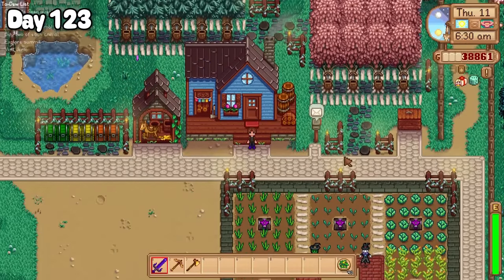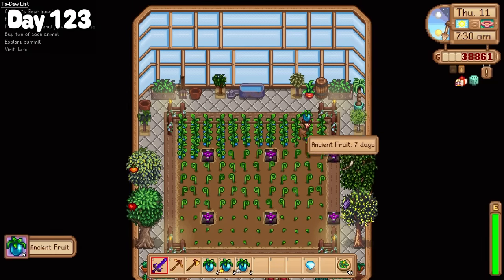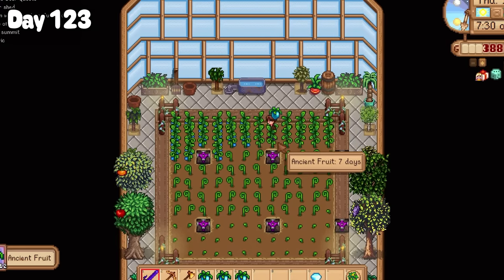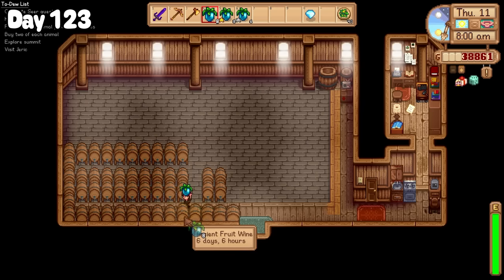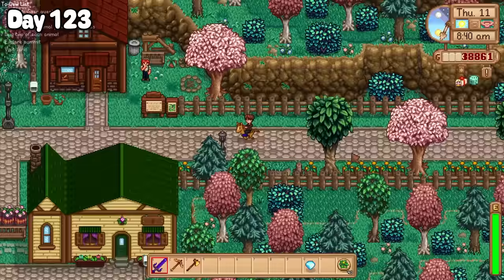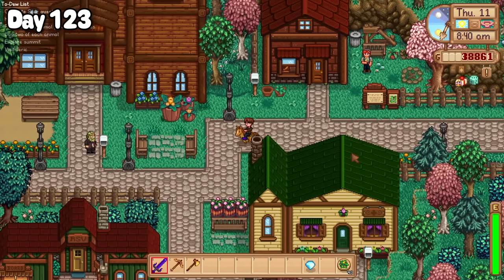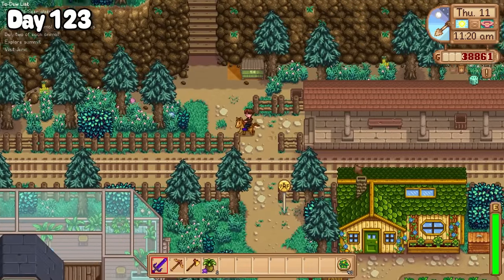A lot of fluffing around the farm consumed my time for the rest of the night, so let's move on to day 123. Another round of ancient fruit was ready for picking this morning, and now that I had filled the greenhouse to the brim with ancient fruit, I could take advantage of my kegs and make some ancient fruit wine — which was very exciting. Afterwards I headed up to Ridgeside again, this time to hand Isabelle a diamond for her birthday before going to visit the summit.